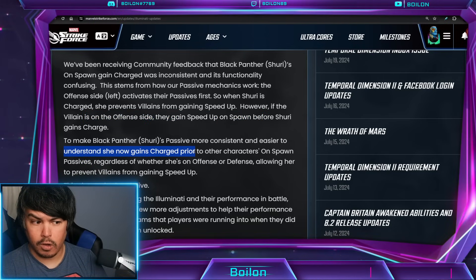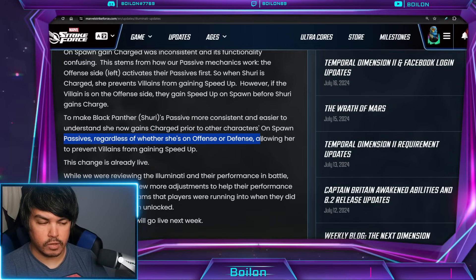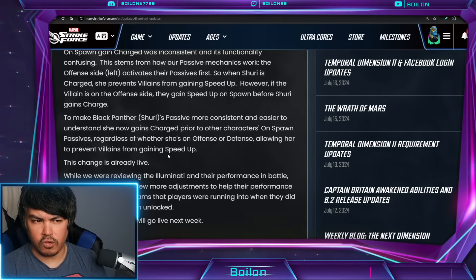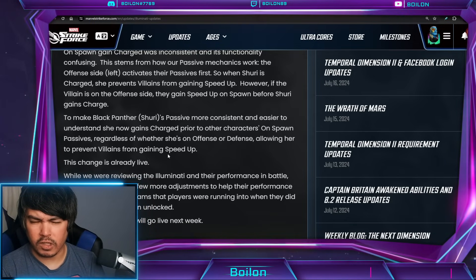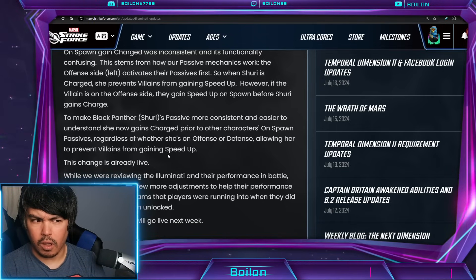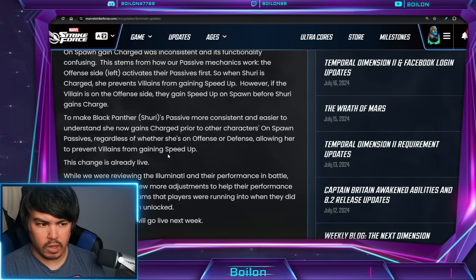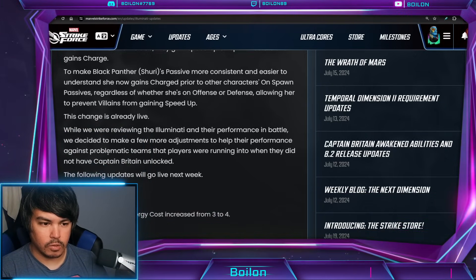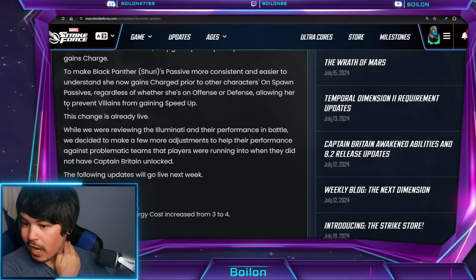She now gains charge prior to the other characters' on-spawn passives, regardless of whether she's on offense or defense. What's interesting about this makes me wonder why they did not change that when it came to Cabal, who was not blocking the on-spawn turn bar of Marvel Hardlight when they first came out. They decided to change it now, and so good — it makes them a little bit better, both for the free-to-play version and the paid version.